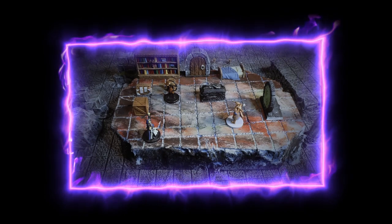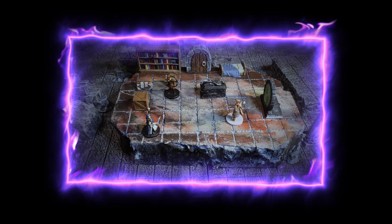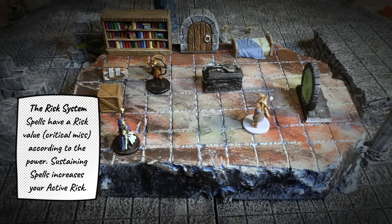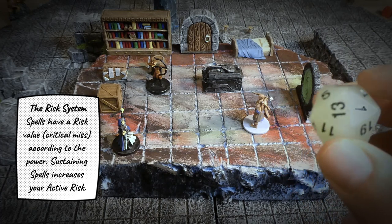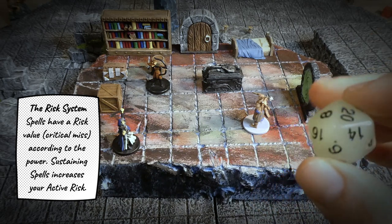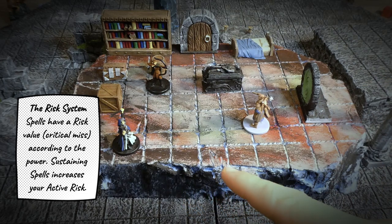In Metrotales Edge of Grit, we don't have the concept of limiting spells. Instead, anything in game has a high-risk, high-reward mechanism. If you cast a spell, you must roll — if the spell has a risk of one and you roll a one, you fail; it's like a critical miss. But some stronger spells have a risk of five, so rolling one through five is again a critical miss.